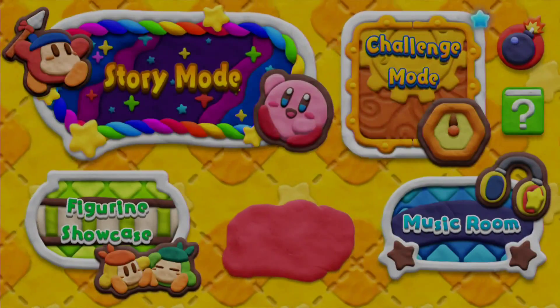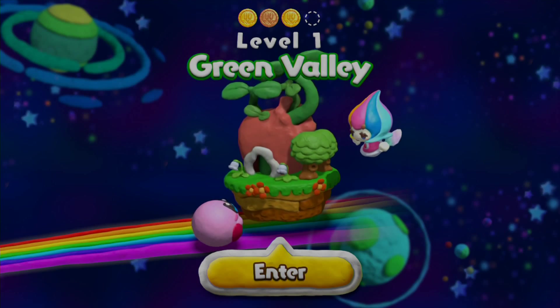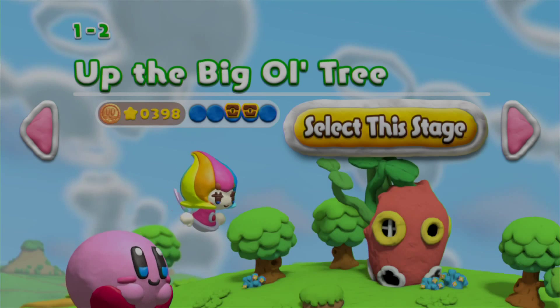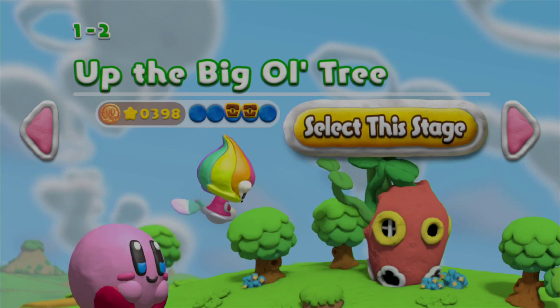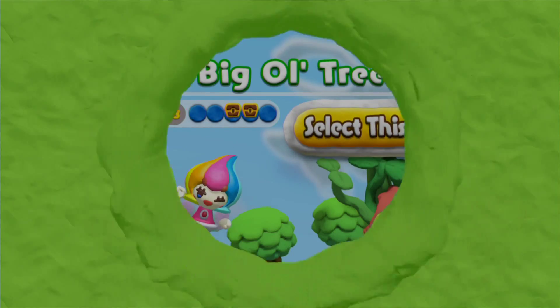Let's pick Story Mode. Let's pick Green Rally. Let's play level 1 of 2 of the Big Old Tree. Select this stage. The game is loading.